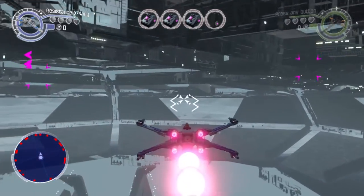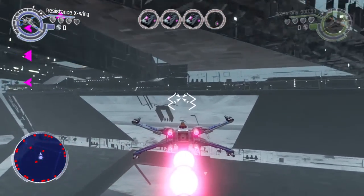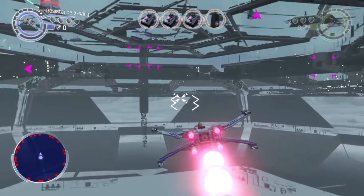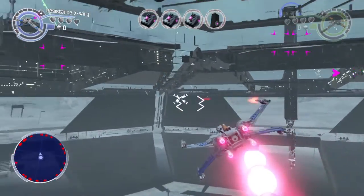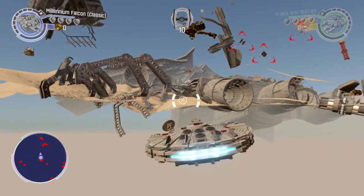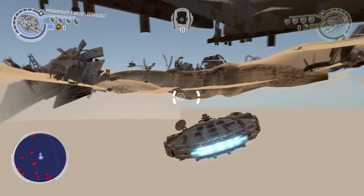Hey, what's up everybody, Team SNES here with a brand new glitch on the game Lego Star Wars: The Force Awakens. In this video we're going to show you how to glitch inside the Starkiller base, as well as glitching underneath the map on Jakku with the spaceships. Now if you ask me, I think this glitch is pretty awesome. Let's begin the tutorial.